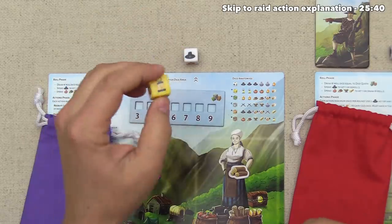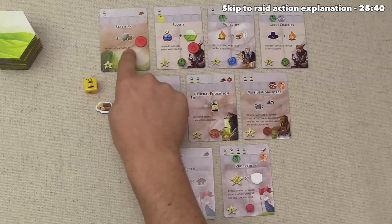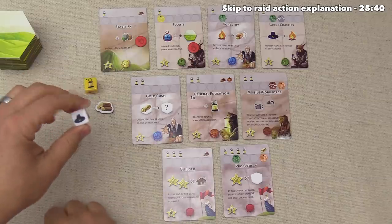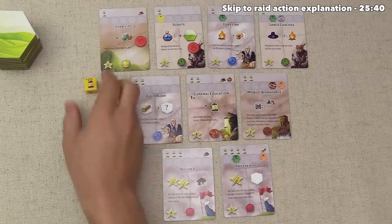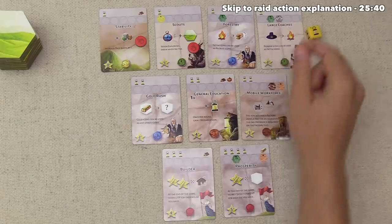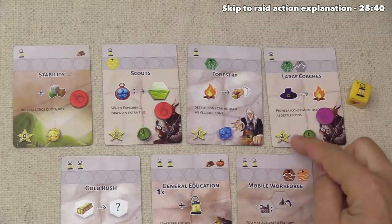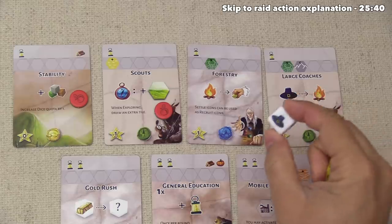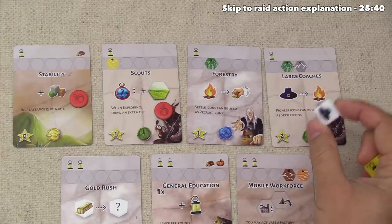We take our second action and do research. Originally planned to get Stability for another quota bump, but we're already at six and saving a pioneer hat. Instead we research Large Coaches — requires presence in forests and mountains, which we have. It's worth two points at end of game, and for the rest of the game our pioneer hats can act as settle icons. Settle actions are very important for expanding control and presence.